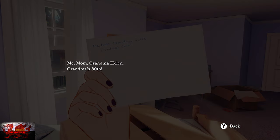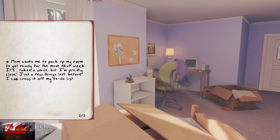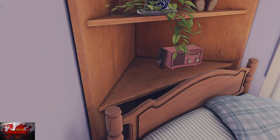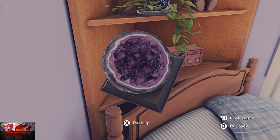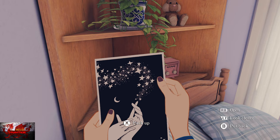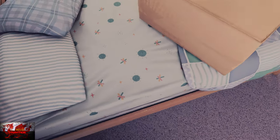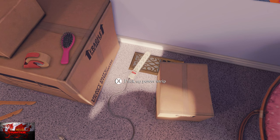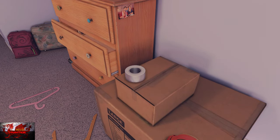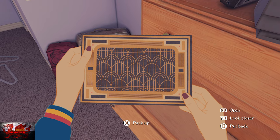We begin in Chapter 1. Anytime you pick up notes you can press the right bumper to flip them over. First we're going to pick up everything in Tess's room. Pick up the geode, Mr. Buns, and make sure to get all posters, photos, the power strip, the brush, and open up the drawer to get the birthday card.